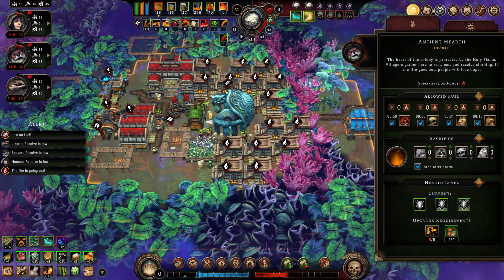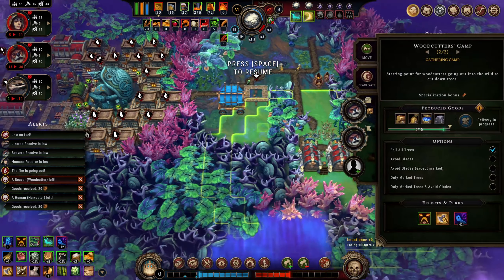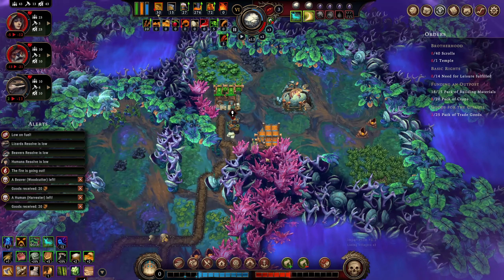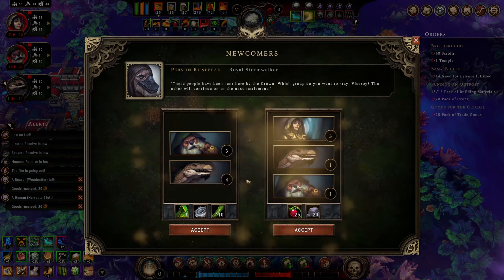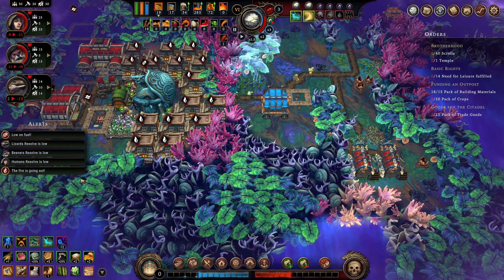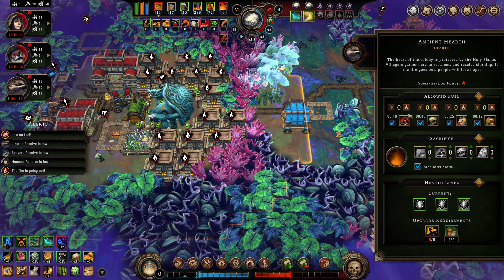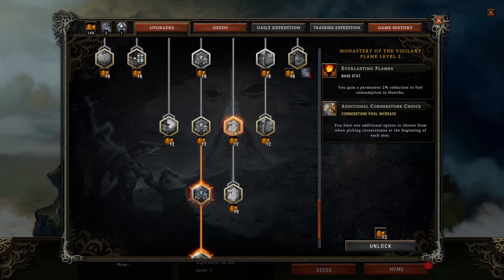My main gripe with the gameplay loop is the micro you need to perform on production lines to ensure you're creating only what you need and not bottlenecking yourself, screwing you when the storms arrive. As you progress further into the game and increase the difficulty, you'll have new dangers to contend with, namely the blight rot. But as with your usual city builders, you'll be unlocking new and upgraded building types through research in the form of smouldering city upgrades to combat these new threats.